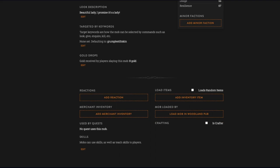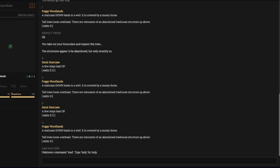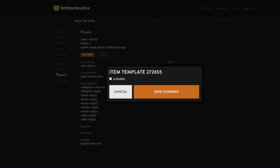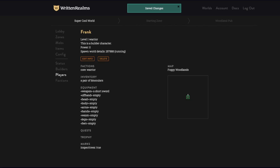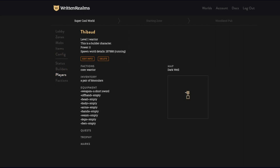If you are a builder character you can type 'load mob' and then paste. You can make your character a builder under 'edit players' — Frank is now a builder.